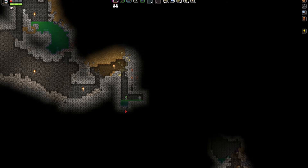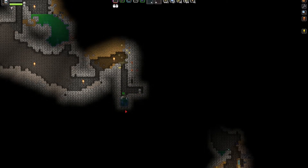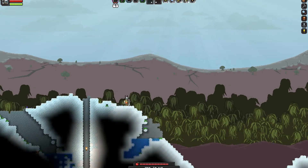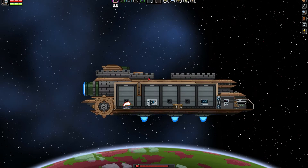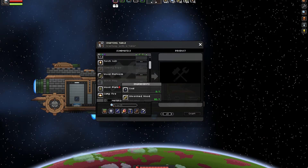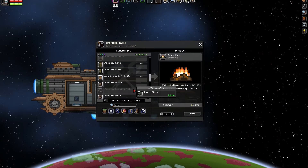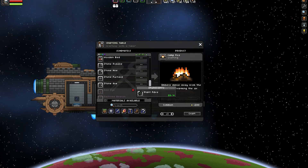Another issue you'll probably find is, as you can see, you're probably saying to yourself: why is he digging into poison and drowning himself in poison? It's because I want to die. That's a big issue of the game — to get to the surface you have to kill yourself to respawn on the surface. That's a bit of an annoyance. It would be nice to have some form of module that would allow you to get back to the base. Anyway, let's go do some crafting now.